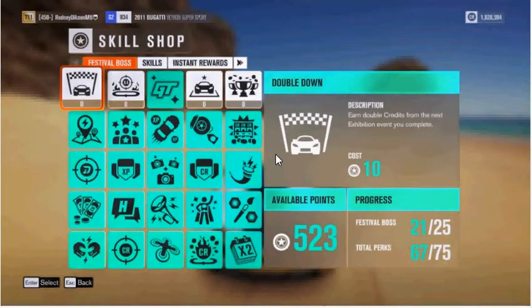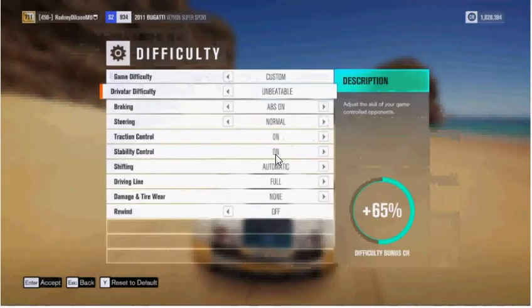Keep in mind, the exhibition race at the Goliath can be repeated as often as you would like — this is not a one-off thing. When you go into difficulty settings, the more difficult you set the difficulty, the more difficulty bonus credits you will receive. With the settings shown here, which are pretty simple basic easy settings — save for Drivatar difficulty, which I put to unbeatable — I'll get a plus 65 credit bonus.